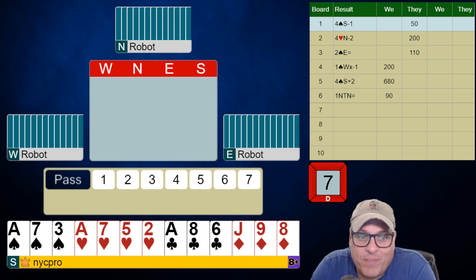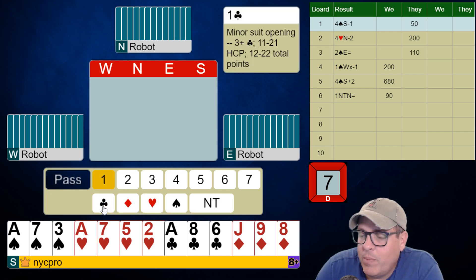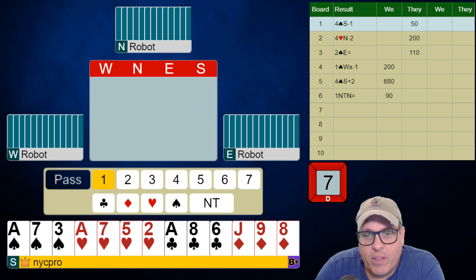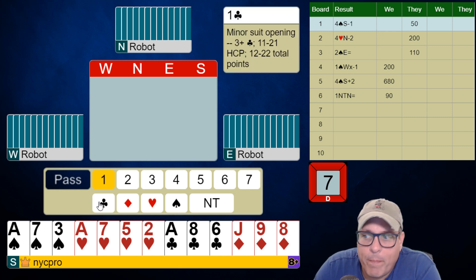Boards 7 and 8 — a flat 13-count that we have here, and we only have one bid with it. When we're 3-3 in the minors, we open clubs 100% of the time. When we're 4-4 in the minors, we're better — we open diamonds 100% of the time.